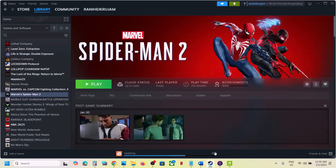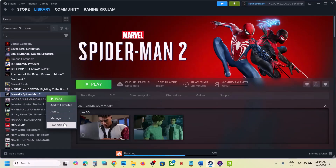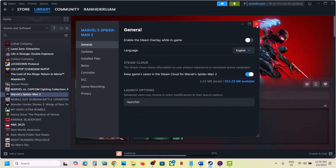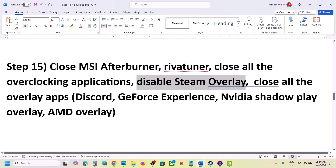Disable the Steam overlay: right-click the game in Steam, select Properties, and turn off the option that says Enable the Steam Overlay While In-Game. Also, if you have Discord running, turn off its overlay. If you have GeForce Experience, turn off the in-game overlay, or simply close all overlay applications and then launch the game.